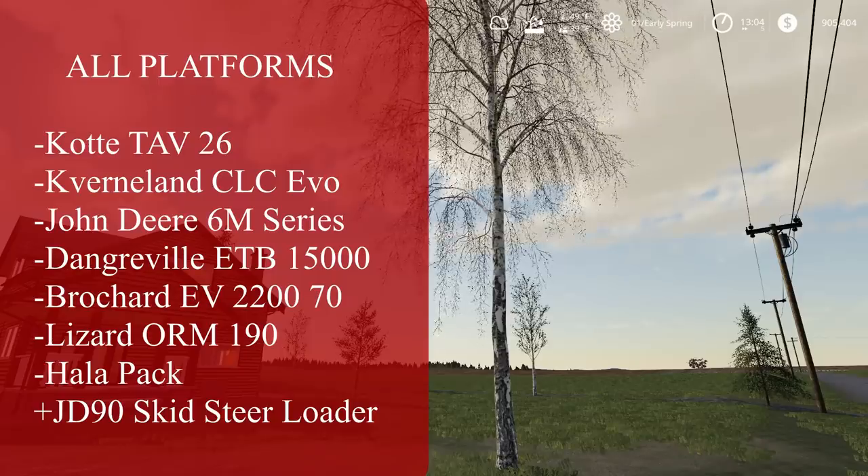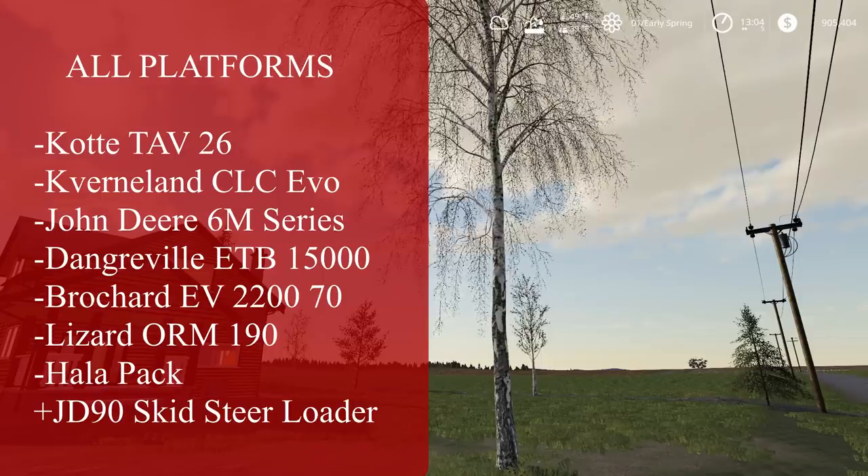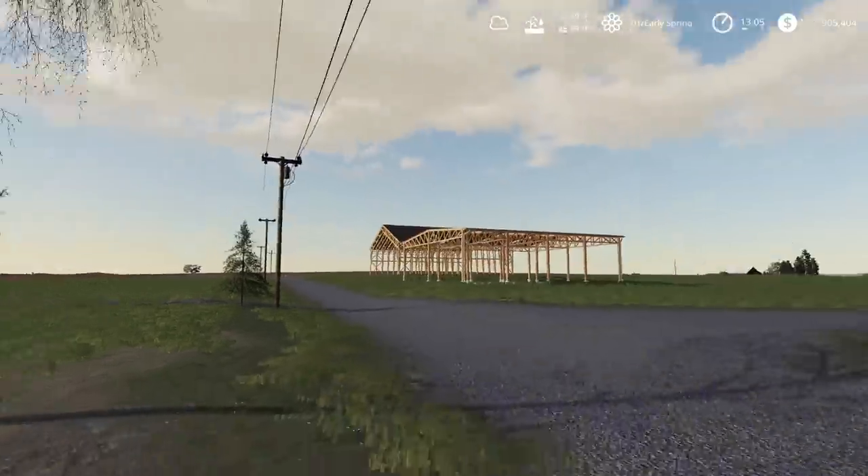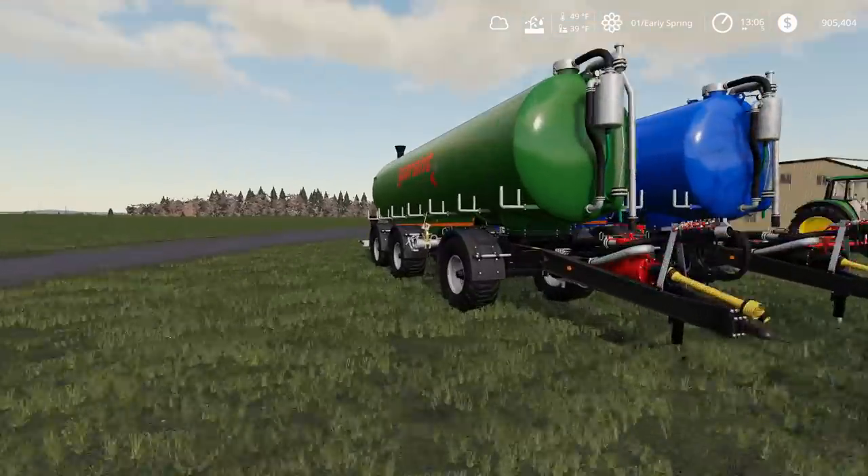The new mods are: the Cody Tab 26, the Canerland CLC Evo, the John Deere 6M series, the Dangerville ETB 15,000, the Brochure EV 2200, the Lizard Orm 190, the Holopack, and we also got an update to the John Deere 90 skid steer loader from Black Sheep Money. Let's get into these mods!